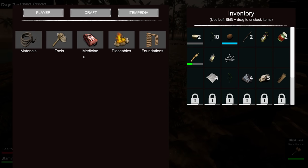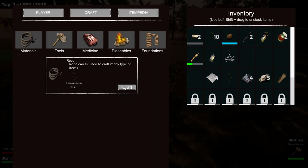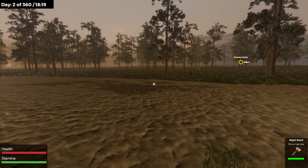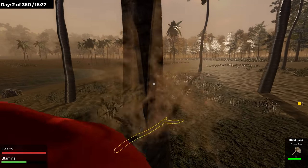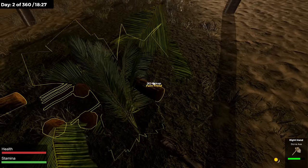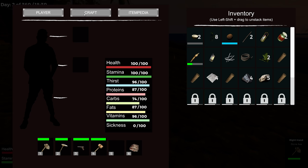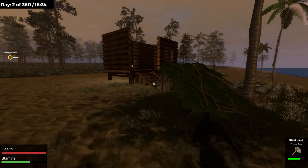We probably need a workbench — the workbench enables more crafting. One rope and three more logs, let's do that. I need three more logs. I'll chop one of these down. I'm trying to give you guys an overview of what we're looking at. The workbench is pretty typical of these games — you craft something to open up a greater crafting menu. Four logs — craft placeables workbench. We probably want to put the workbench inside the house.